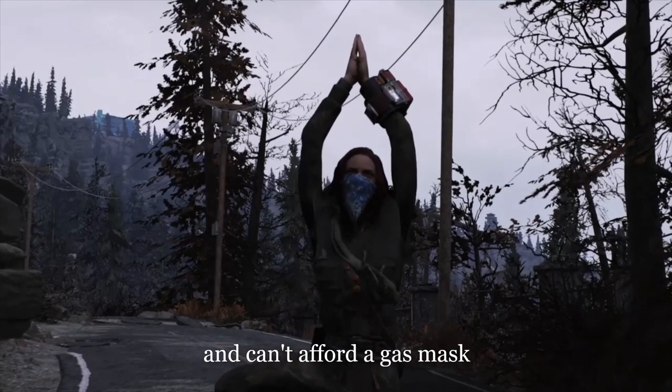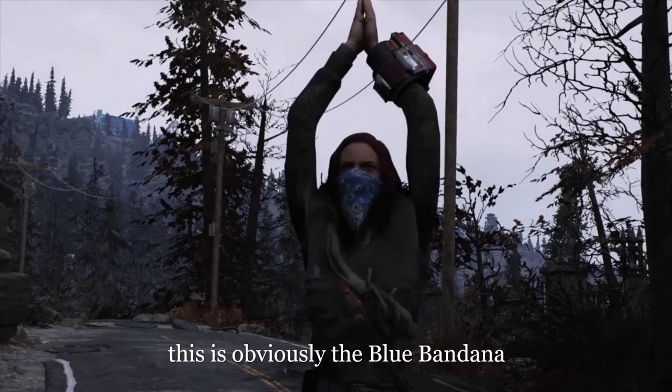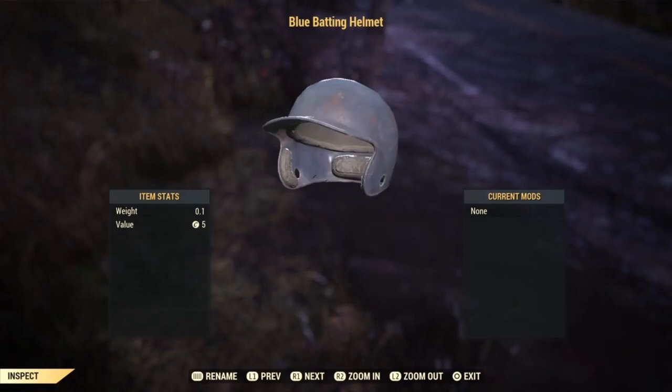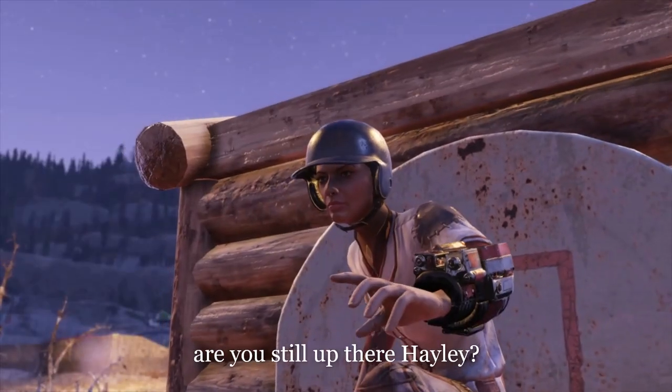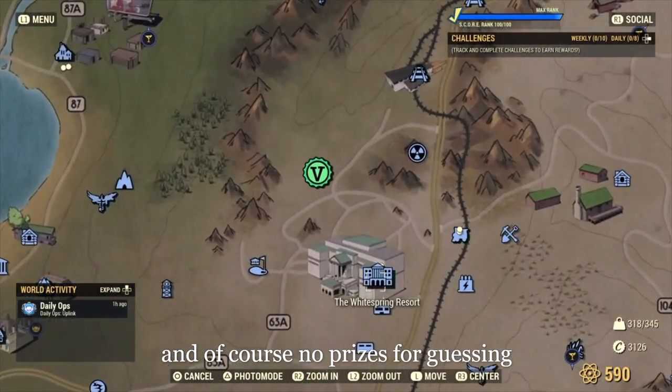If you're on a budget and can't afford a gas mask, get a bandana instead — they're all available at Whitesprings. This is obviously the blue bandana. Are you still up there, Hayley? It's the Blue Batting Helmet, and no prizes for guessing where this one is from.